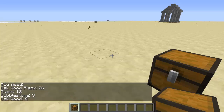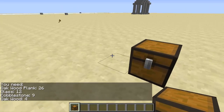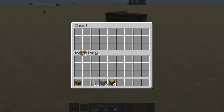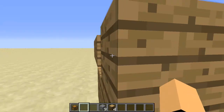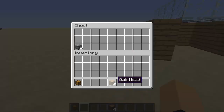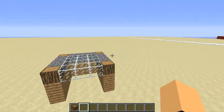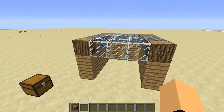If you forgot what resources you need, you can type /lr and it'll give you a list of resources needed to finish your blueprint. Once you finally have your resources, put them in your resource chest and you'll notice it will build within seconds — and there we go, the house is finished!